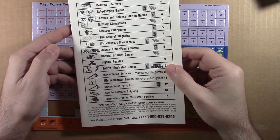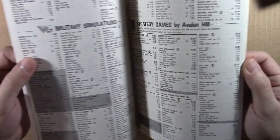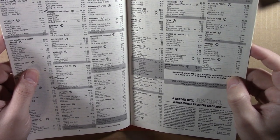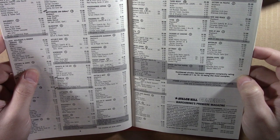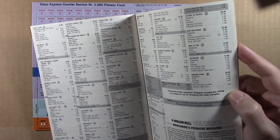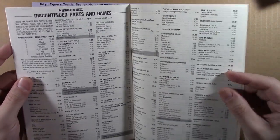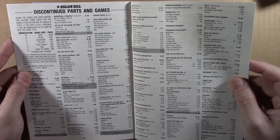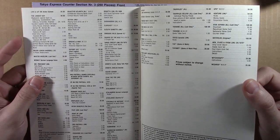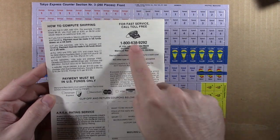In here there's a games and parts price list. So if you're missing something — Avalon Hill, Victory Game Simulations. Just a nice little sneak back into the past: $20 for Wooden Ships and Iron Men, you can get a map board for $10, Waterloo, Get Up Front for $25 — now you can get it all printed off of DriveThru Cards for much more than that. Just a cool little sneak back to 1988 — kind of makes you wish that, if you knew then what you know now, you would have bought all these and kept them. How to compute your shipping: call in on your rotary dial phone.